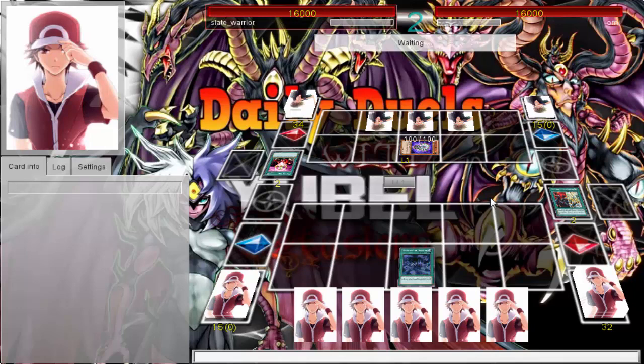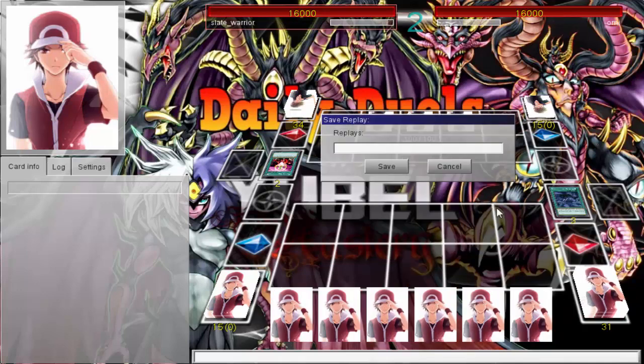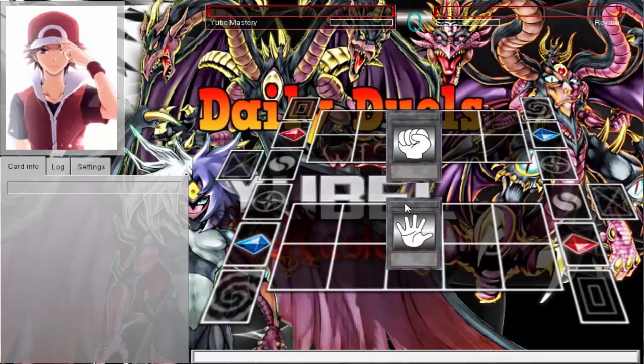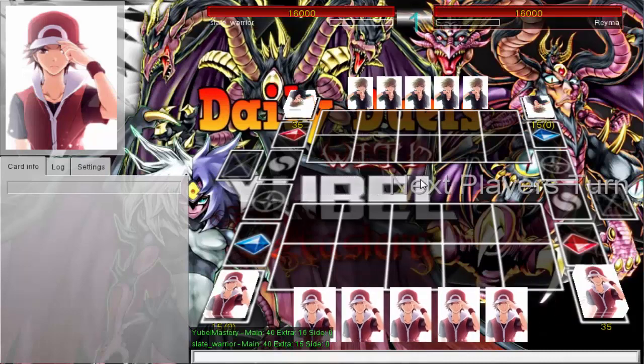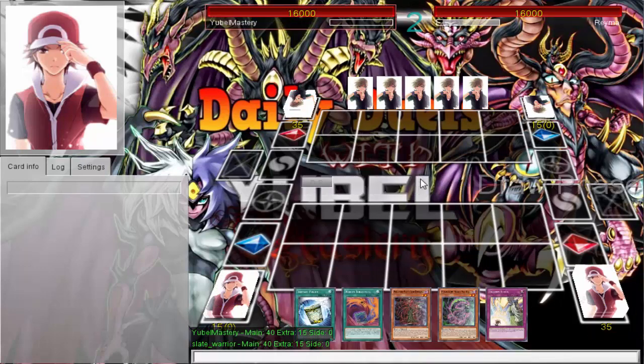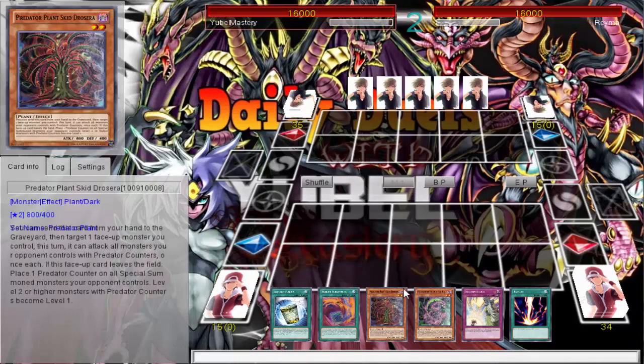I have a Prime in my hand so it makes sense. Pantheism adds multiples which draws more — who cares. I'm going first. Everybody's quitting to the meta. If they see whatever Predator Plants — they won't quit to Predator Plants. But if they quit on my second turn, then I did something. Let's see that explosiveness that Predator Plants have. I don't have explosiveness but I can do a play — it's just not explosive.